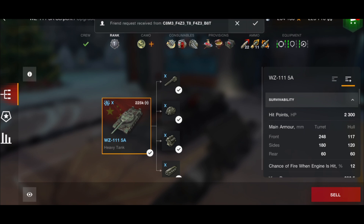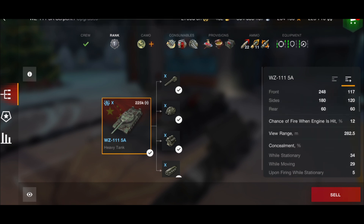The WZ-5A is a Chinese Tier 10 heavy tank and it is a collectible, so it doesn't come for sale that often. But if it does, I'd still recommend it — it usually comes for around 15,000 to 20,000 gold if you buy the camouflage. Stat-wise, the turret is 248 millimeters, which is pretty decent, however the hull is only 117mm, so you will be penetrated there.